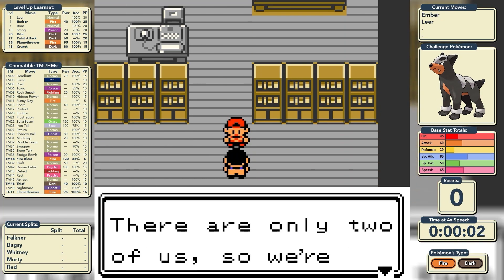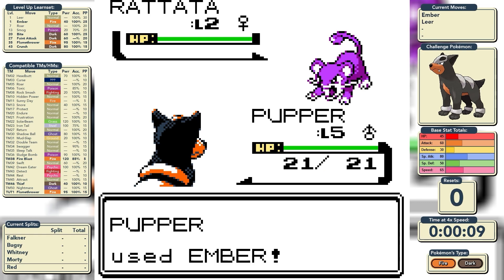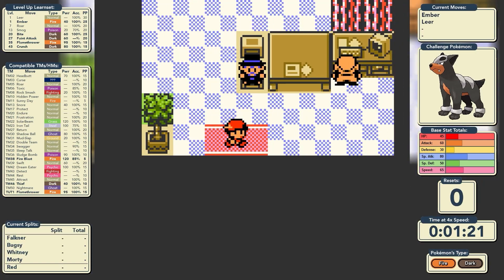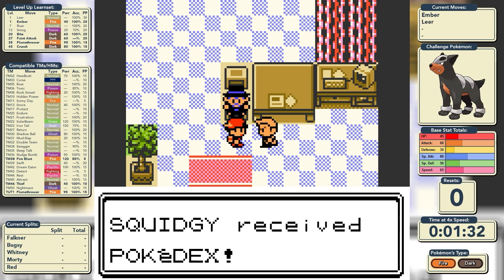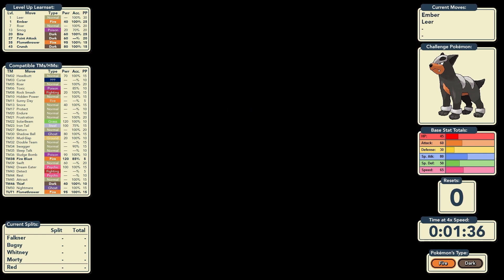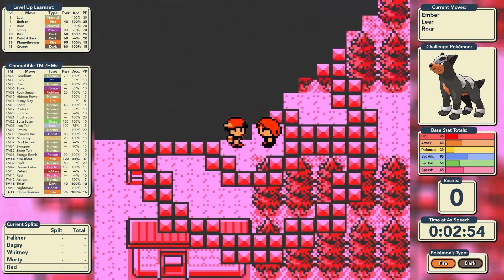I used the Universal Pokémon Randomiser to replace Cyndaquil with Houndour. I named it Puppa and I'm on my way. On the left-hand side of the screen we have the Level Up and Compatible TM and HM Learn sets. On the right-hand side we'll always have the current move picture of the Pokémon, the Pokémon's base stats, the number of resets, the timer, and the Pokémon's type. Houndour's special attack is massive for a base-form Pokémon, but it's got very low physical defense, so we've got to look out for those fighting and ground types.